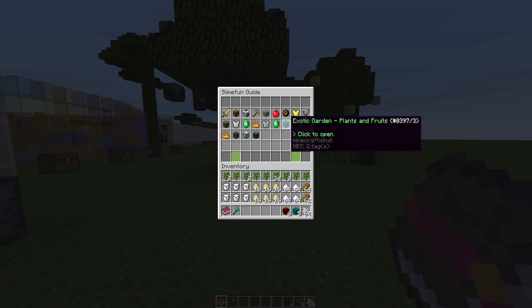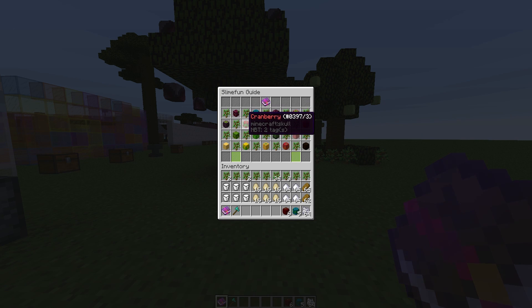If we have a look in the Slime Fun guide, it has added the plants and fruit section, the drink section, and the food section. It has a list of everything you can grow — lots of different bushes, trees, and plants — and as you can see there are two pages of them. There are peaches, limes, pears, and more.